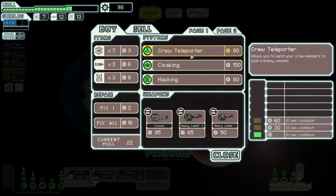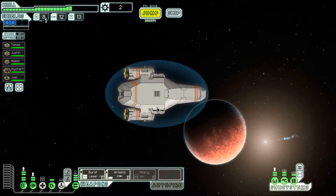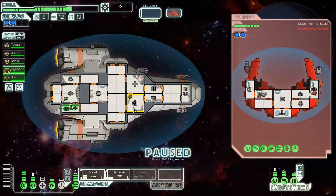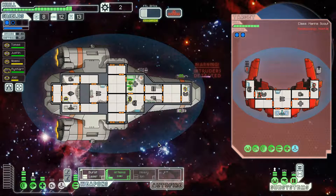I'm going to buy the crew teleporter, buy some fuel, and send the Rockman and door human as borders. Rock man is super slow so it'll take him a long time to get back to the med bay whenever he gets wounded. They're boarding me in the shield room. I'll send our crew in there to deal with it. They have two lasers plus a bomb, which is not that bad. I'll get the med bay charged and hit their weapons room so they can't bomb me.